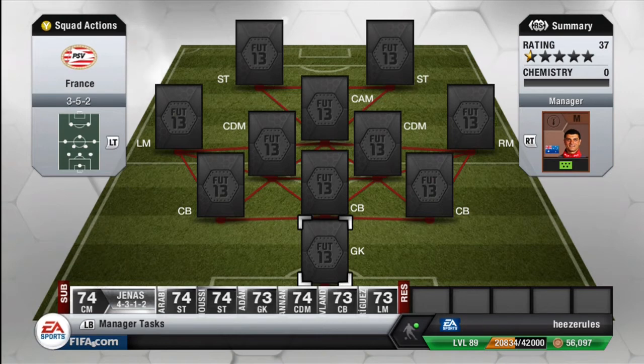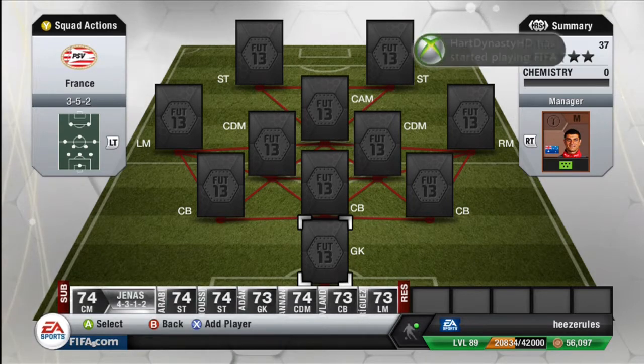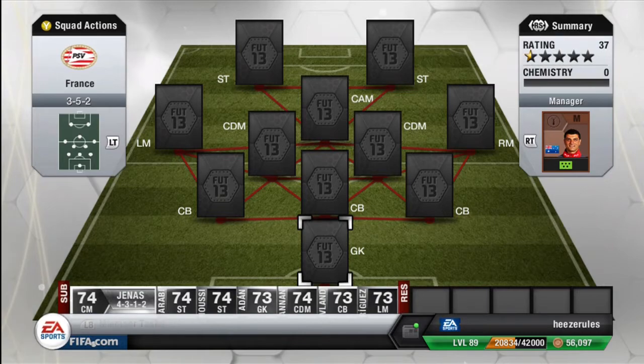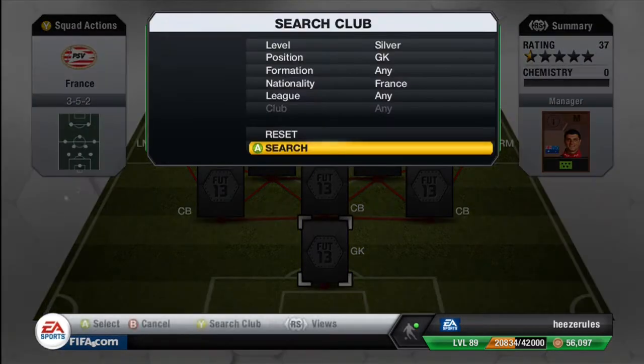How is it going everyone and welcome to a new episode of Around the World in Any Country. In this episode we're going to cover France. I decided to go with a full silver team instead of a gold team, which might be a little bit of a bummer for some viewers. Because we're midway into the market crash and all the prices are skyrocketing down, I didn't want to risk losing so many coins on Ribery. French silver players are just amazing, so let's get straight into the team.